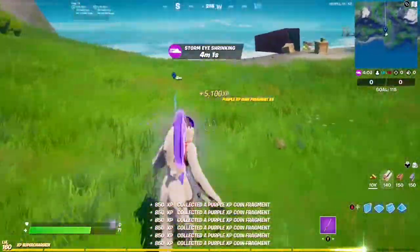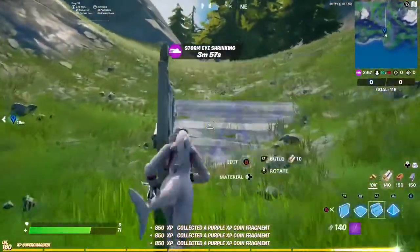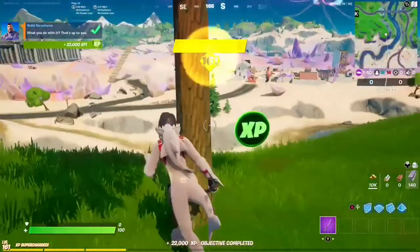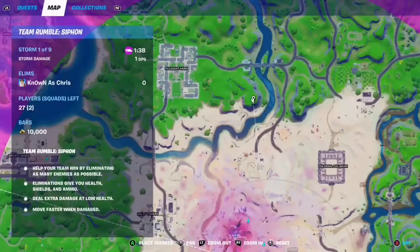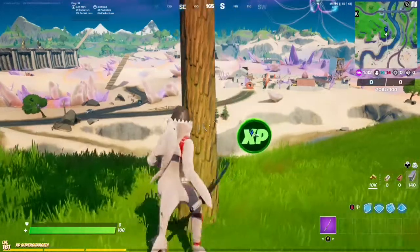Slide on down over here and there is our green coin. Here's the location on the map — it's going to be this little hilltop area, Risky Reels right across it. Boom, excellent!